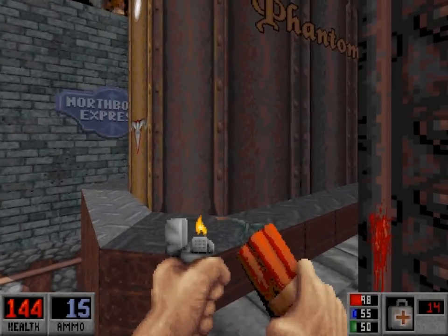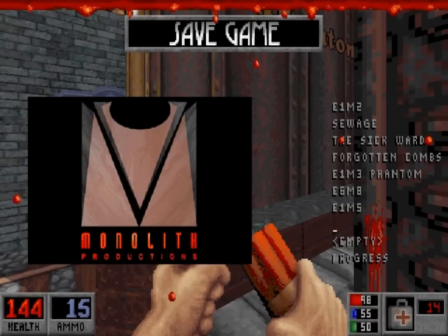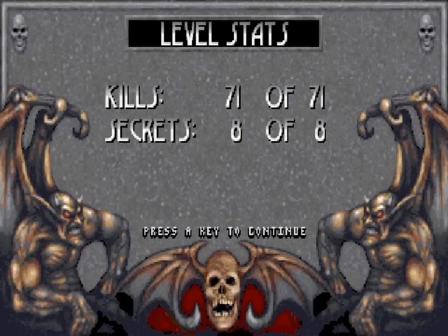Before I exit the level I'm going to do a save. I want to show just a nice little Easter egg — it's not a reference to anything, it's just something that amuses me. Let's get out of here. I'll see you guys on the Phantom Express. Talk to you later.